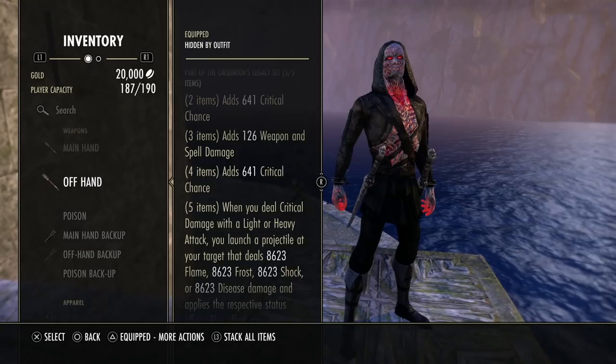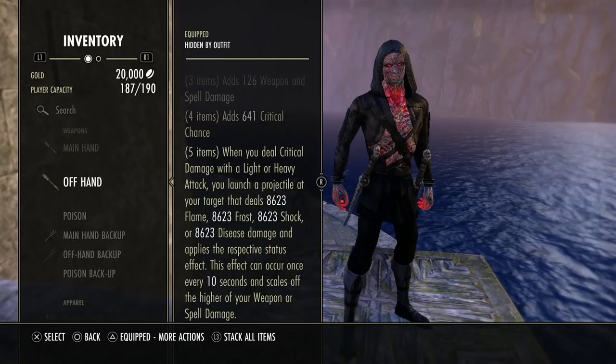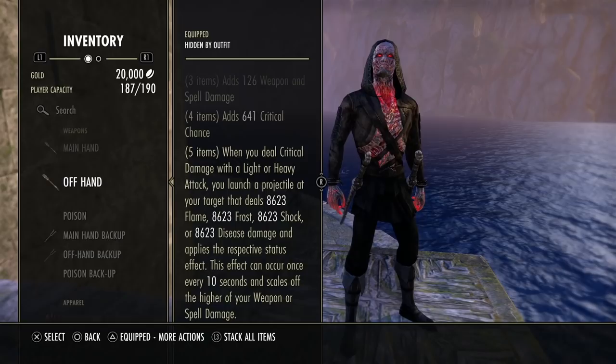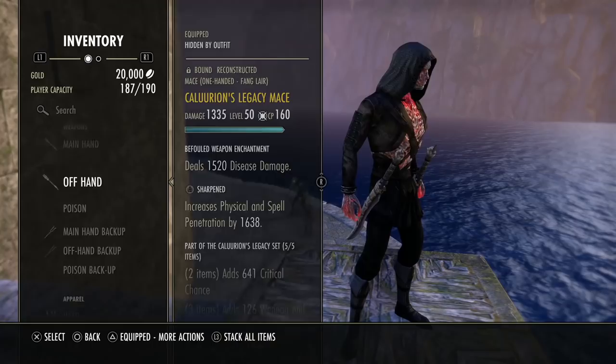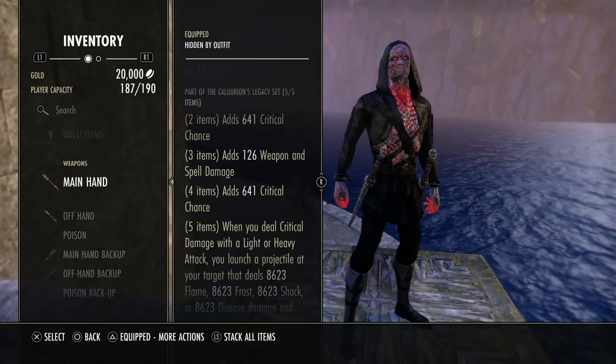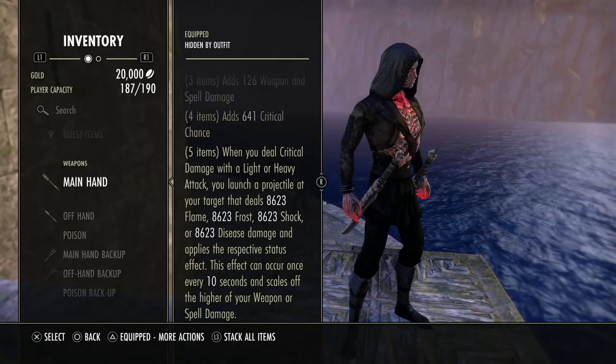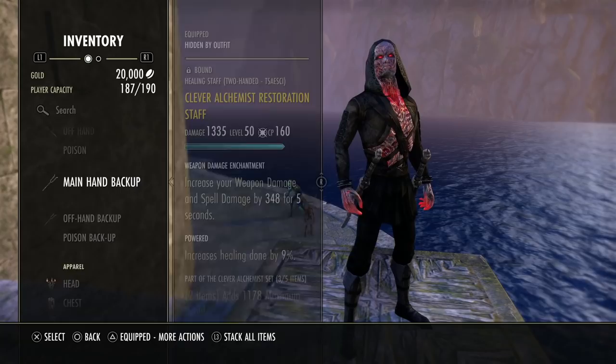If you don't know what Calrion does, this is one of the best proc sets in the game right now. You deal critical damage with a light or heavy attack and it launches a projectile with about a one-second delay, so it can time up well with other burst skills. Alternatives include Warmth Bait and Spinners, but you'll get more value from a proc set like Calrion, especially paired with our back bar Clever Alchemist set. I highly recommend getting Calrion because burst is king in PvP — you have to kill your opponent faster than they kill you.